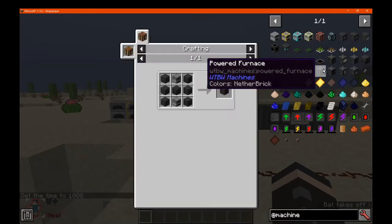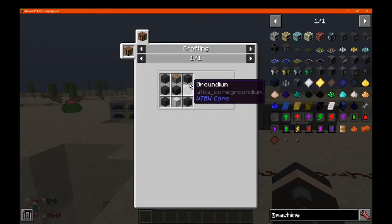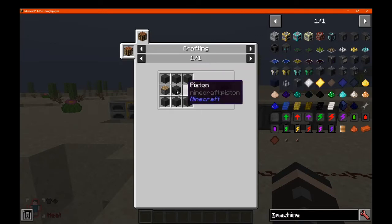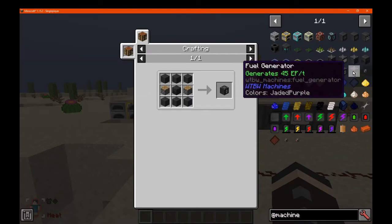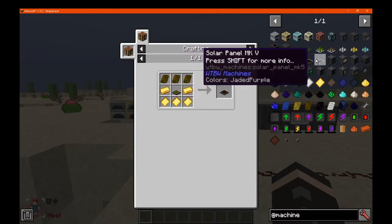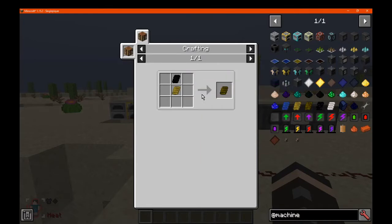You've got certain machines such as your powered furnace, made with groundium and a machine block, and a copper coil. You've got the crusher, made with a piston, iron block and a few other resources. The compressor, being pistons on the side and groundium where the others were. The fluid generator, being with just iron and a redstone block. You've got your solar panels, with the prior tiers and a few other ingredients such as wafers, which you'll need to make in the compressor, depending on what you've got access to.